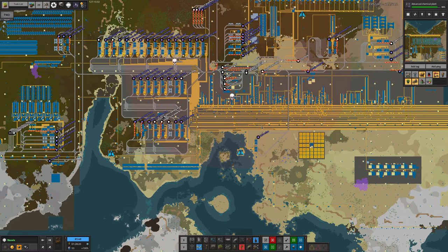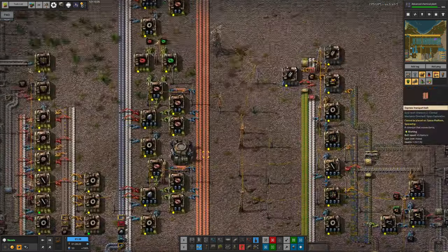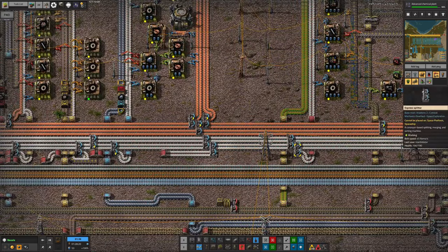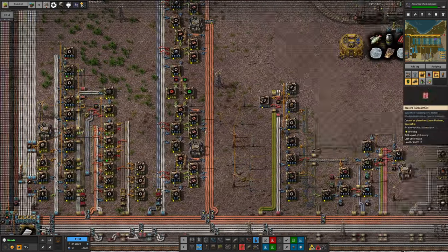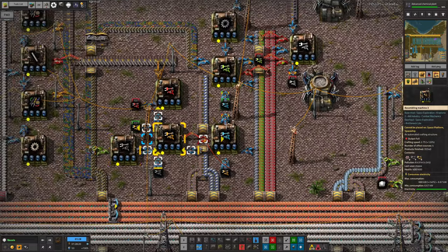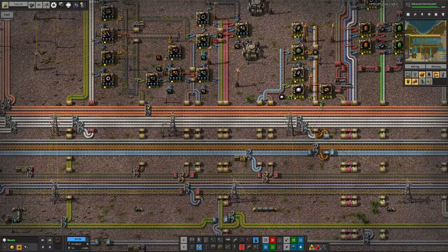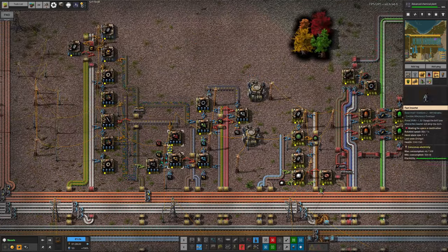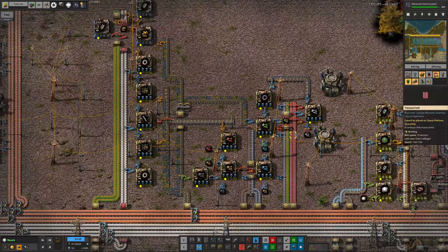As is fairly traditional with Factorio, we started off with a main bus design — that's where you have lots of belts running along the middle of your base carrying all of the basic resources you're using, and you make things off the bus. For example, here we're making inserters; we're bringing in all the various things you need along the bus, then they're being split off and turned into whatever we need — stack inserters, filter stack inserters, and so on.